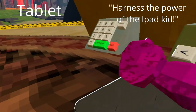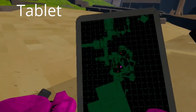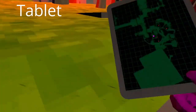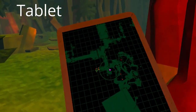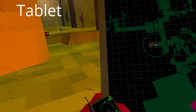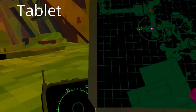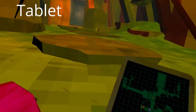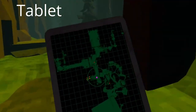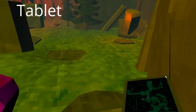Next up on the list is the tablet. Basically it's just an enhanced version of your watch. It shows all the red dots for enemies and displays all the yellow loot dots on the map in a wider radius. There is also an entire map of the whole area on the tablet as well, so it's pretty useful if you need to find your way around.